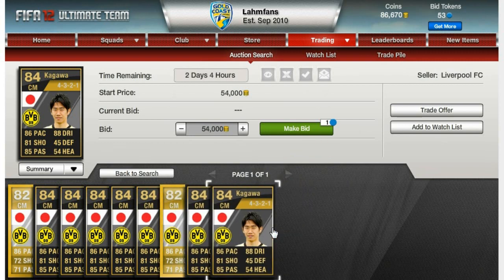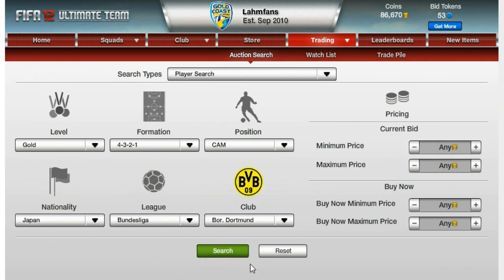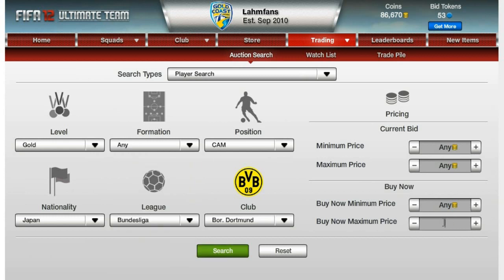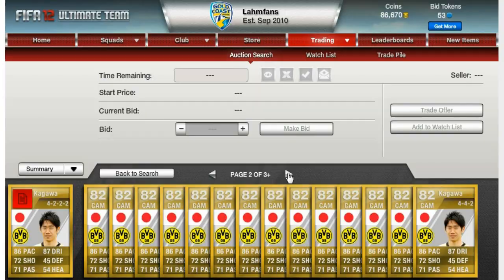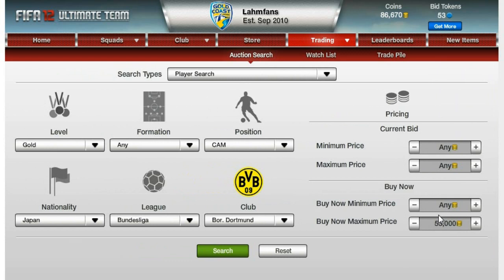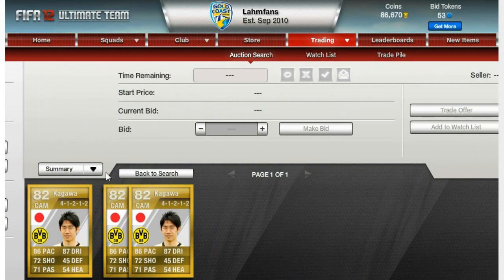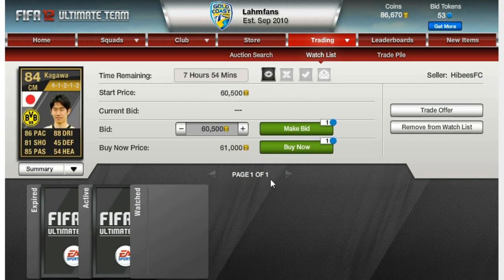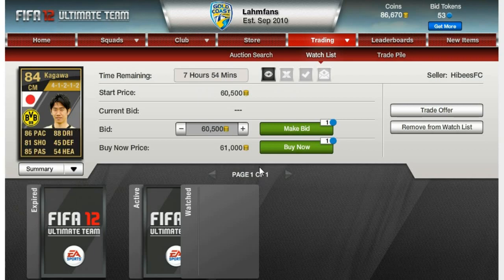Checking again in the 4-3-2-1 formation if there's any new one on the market. Now checking for center attacking midfielders, but there aren't any on the market in this formation. The price would have to be very low because then I would have to get the center attacking midfielder to center midfielder card, which is pretty expensive. There is no cheap in-form Kagawa on the market in the center attacking midfield position. So I'm finally going to the watch list and buying this center midfielder Kagawa for 61,000 coins with 99 contracts, which is of course very nice.